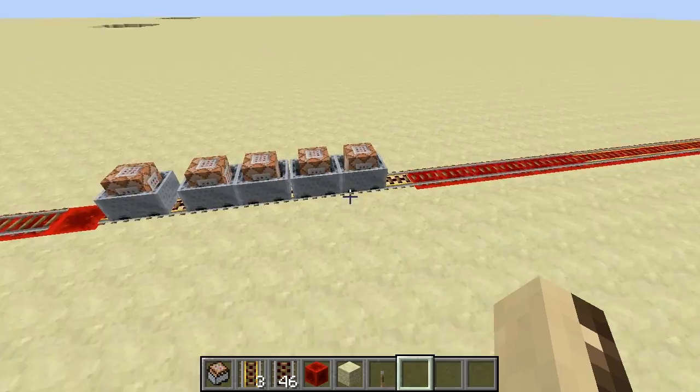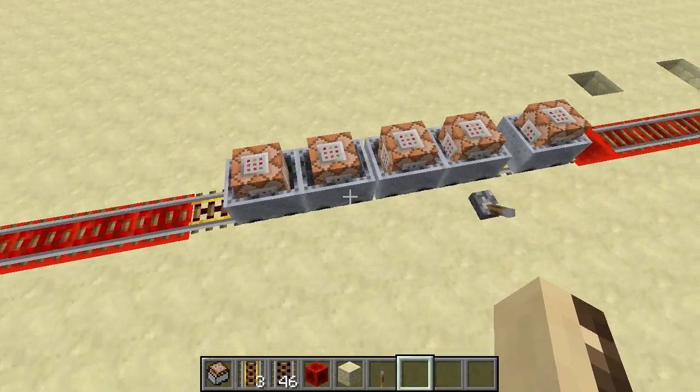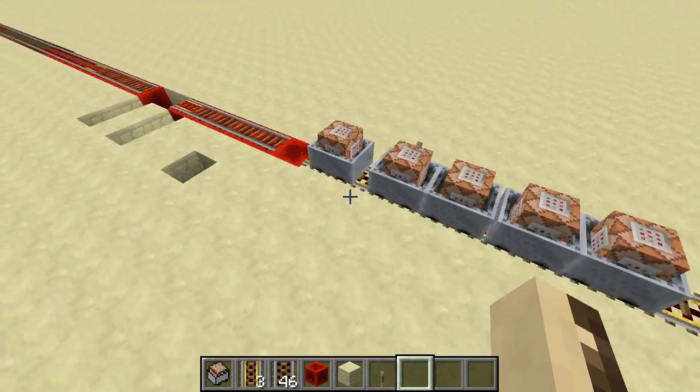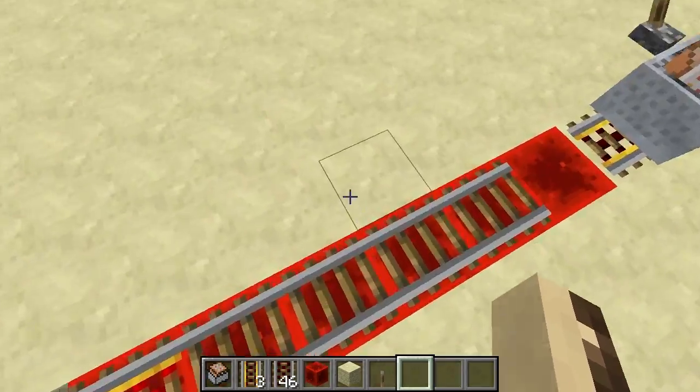Hey guys, today I've got another quick invention for you. Using the new snapshot, I've managed to make a self-laying track. You may have seen this before, but this one's slightly different in that it lays just normal rail, no activator rails.